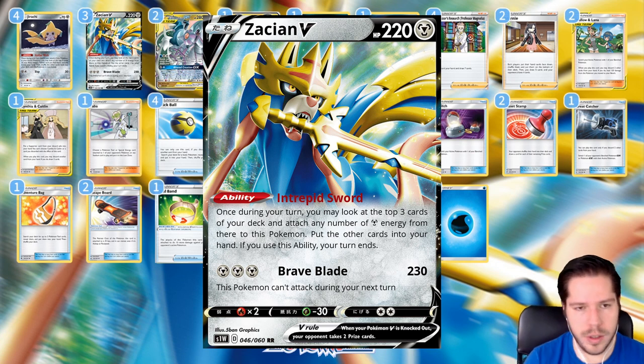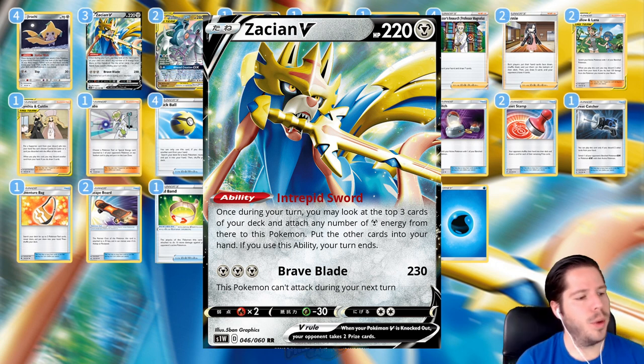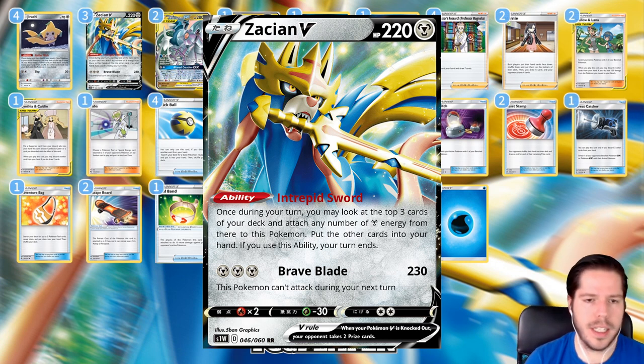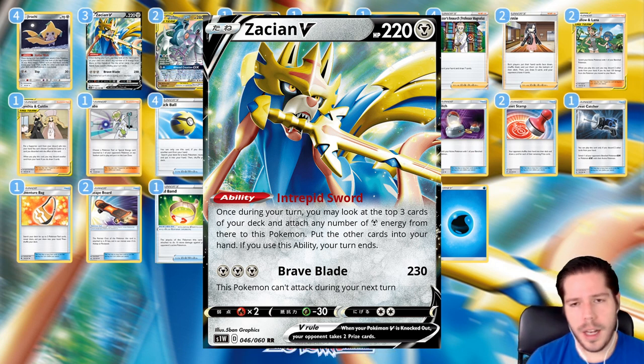When you start with Jirachi, you also get to Stellar Wish, so it's not all bad — especially if you get to accelerate energy from the very beginning. Then we have the Brave Blade attack, which deals 230 damage, but this Pokémon can't attack during your next turn. Pretty solid attack for sure. 230 is not always enough to take down Tag Teams, but it is enough to take down other V Pokémon.